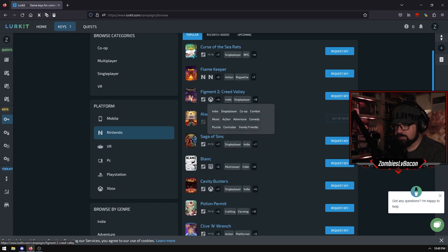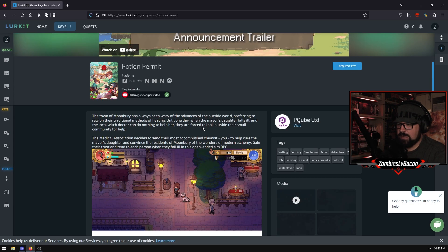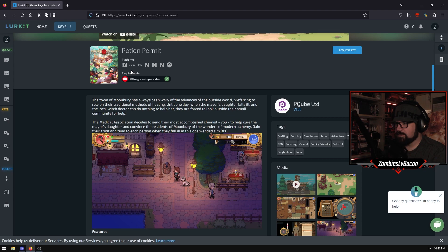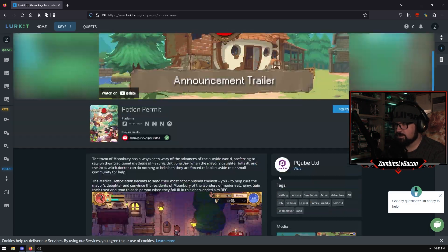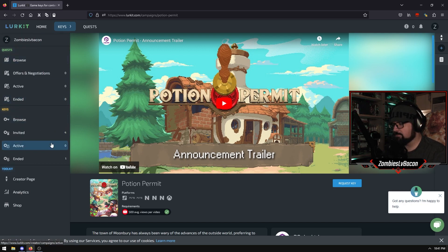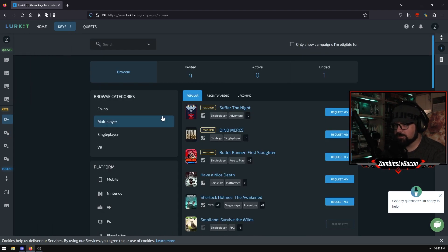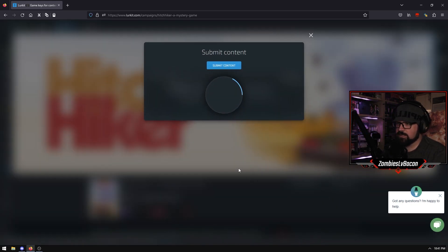The only sort of difference between this and the other websites we've looked at is - let's go for Potion Permit, great game by the way. So if we go to do this one, they've got your platforms here, you've got your requirements - so 500 average views per video on YouTube, which I have apparently. All this information about the game and all that kind of stuff. So if you request a key and you're successful and they send you a key, the difference on this one is that you need to submit your coverage afterwards. So it's like a manual process. You'd have to go in here, get a campaign kit which gives you all that information similar to what you see on Keymailer, but then you come here and go Submit Content, and then you submit your content to mark it as covered.